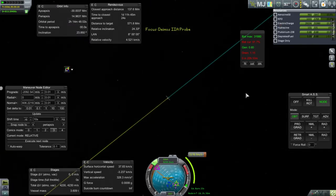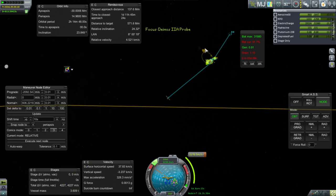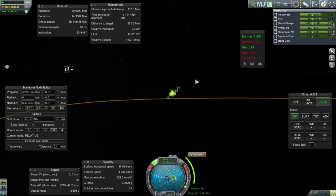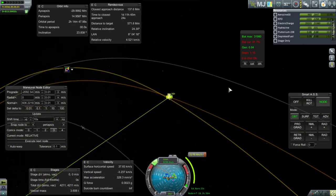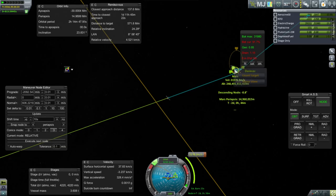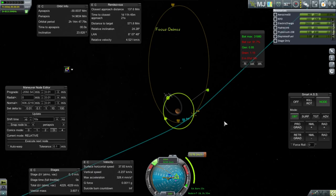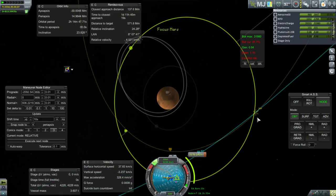On the bright side, one thing that not getting close to Mars does for us is that we're not going to have our communication blocked by Mars itself. So that's nice. I do want to focus on Mars if possible. Focus on Deimos is good too, but we don't have a Deimos encounter yet, so let's focus on Mars.